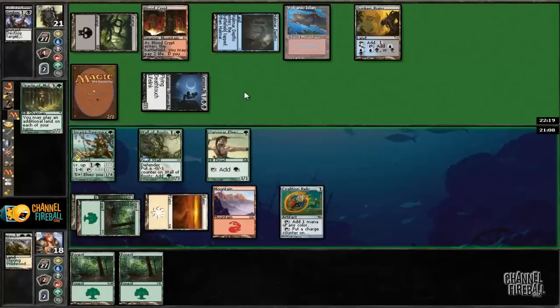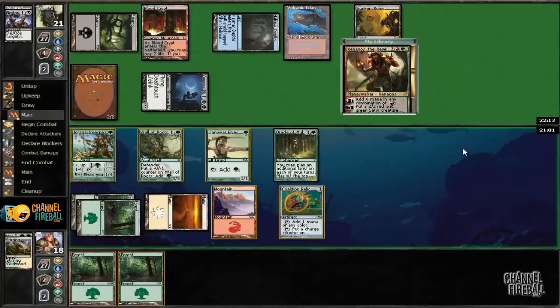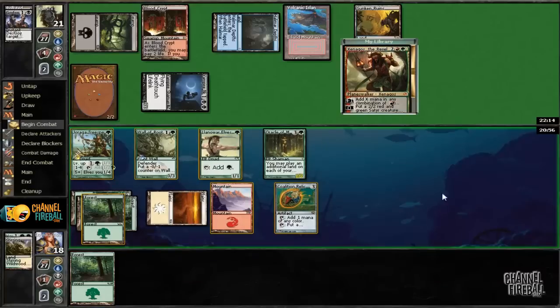So we're probably going to be drawing gas from now on. And Xenagos. Well, Xenagos isn't that great against a flying Vampire Nighthawk. I think for now I'm just going to go ahead and play a land and then end the turn, because the morph is being somewhat problematic.